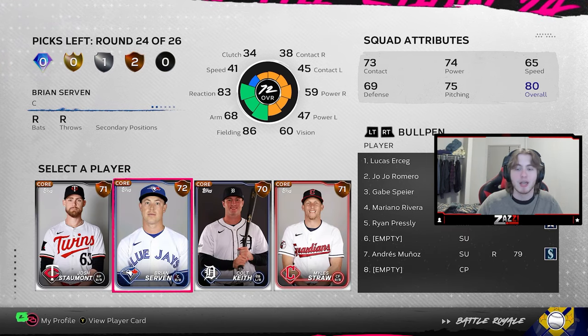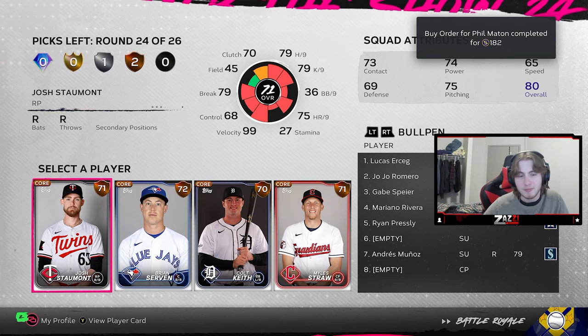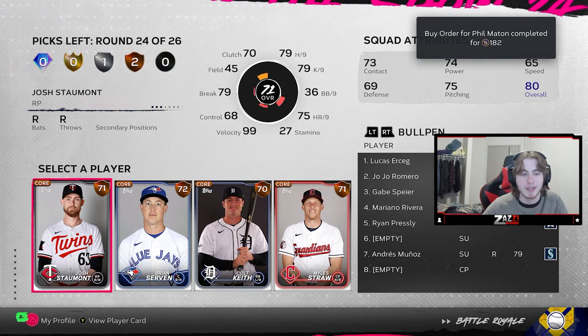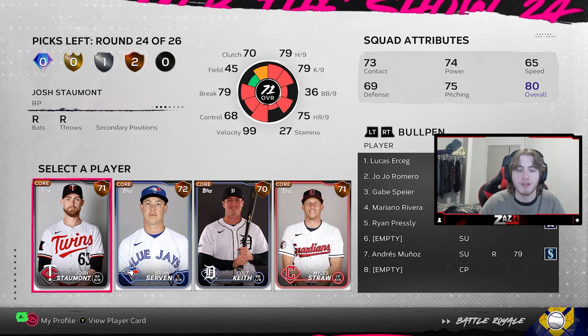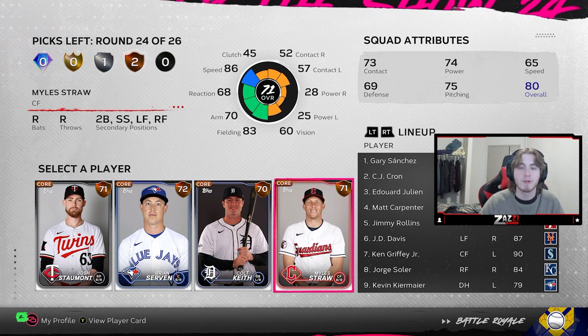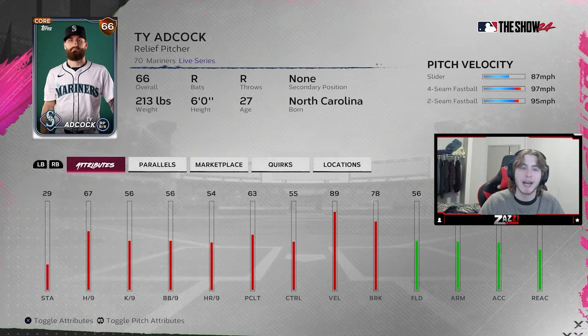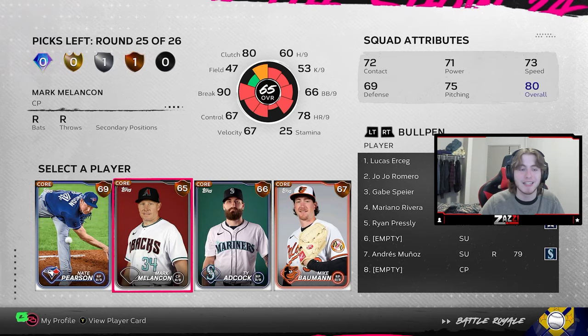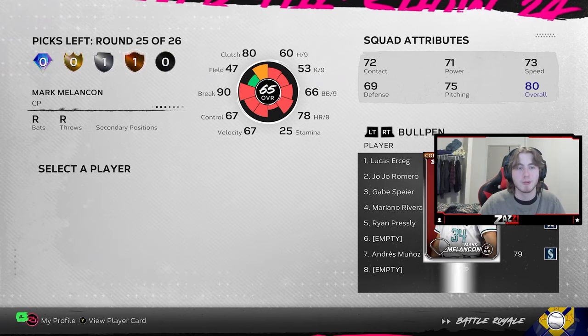We have one more bench spot and two more pitcher spots. Josh Stomont throws hard and has a sinker — not a bad pitch mix — but the curveball-slider is okay; you typically want either a cutter or a changeup in there. I'm going to take a risk and take Miles Straw because he has speed if I need to pinch run. In the next round we get Mike Bowman with nothing really to offer, and Mark Melanson — Melanson is a perfect option because he's super glitchy and easy to locate with; his velocity is low but he still has that cutter and a weird motion. So we're going to take Melanson.